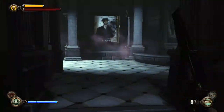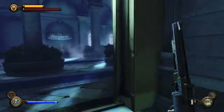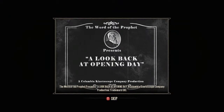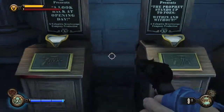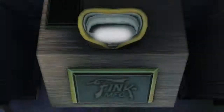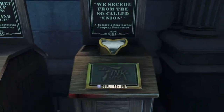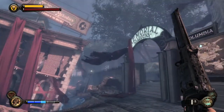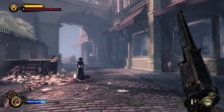In downtown Emporia during the first part with the big shootout, pick this lock — it takes about three picks. Inside there are three kinetoscopes and you have to use all of them. Here's one, here's another, and here's the last one for this part.